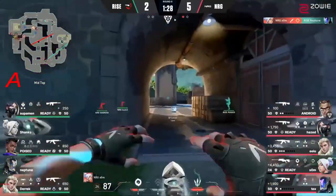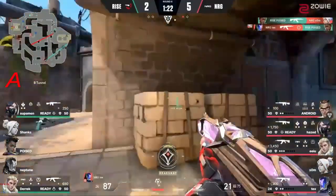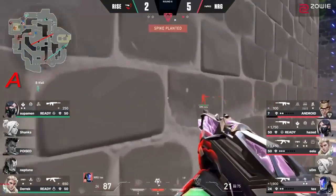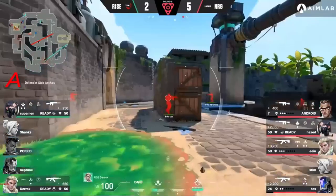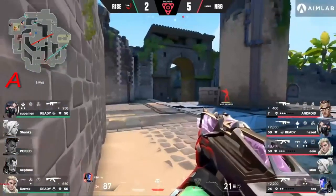It was a Jett battle towards mid side — you saw Shanks trying to do the same thing with the blade storm to get his pressure on mid. But it's still going to be off the back of SOM that Energy is able to open up the B site. So that's the spike going down early — 4 on 2 with about 20 seconds played into the round. It looks like they are going to try to get a save on here.